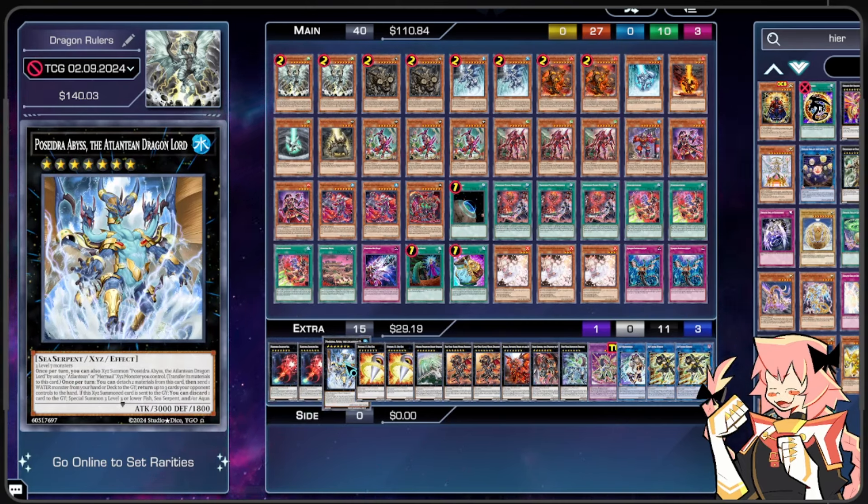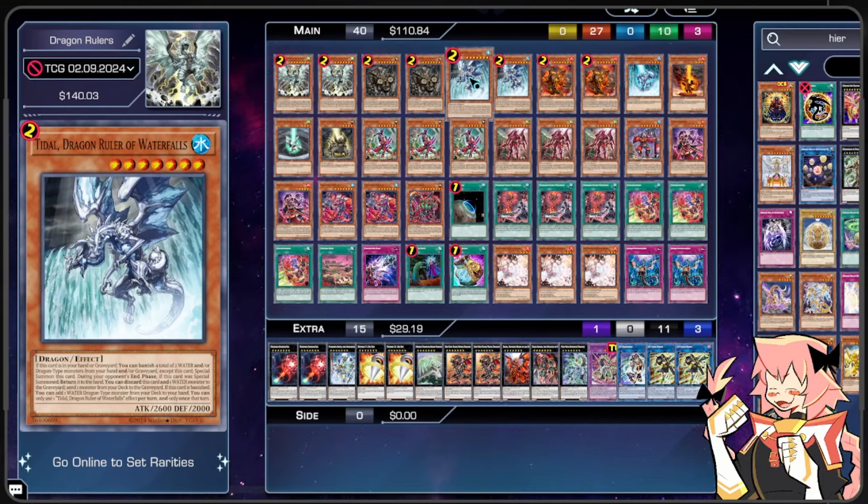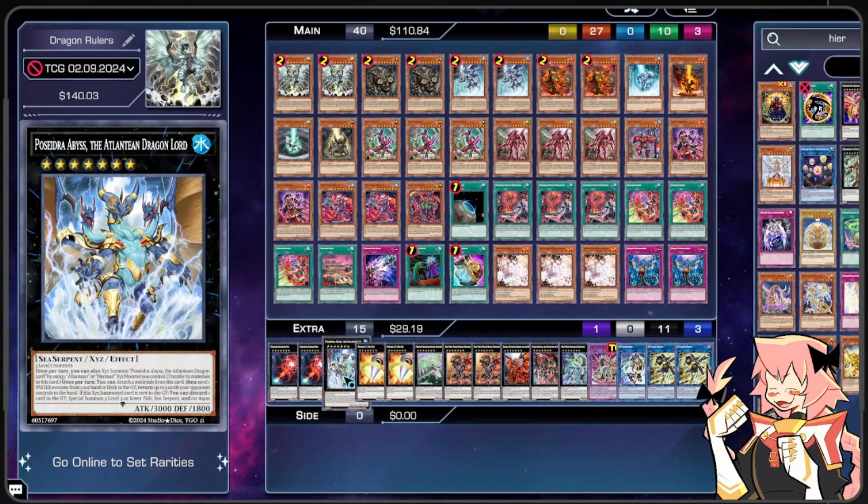We have 1 copy of Byssted Abyss the Atlantean Dragonlord. We need to use three monsters for this card, but it is quite useful in this deck specifically. Once per turn, we can detach 2 materials from this card and send one Water from our hand or deck to the graveyard to bounce up to three cards our opponent controls to the hand — that is non-targeting, non-destruction removal. And it also gets to send a Water monster from our deck to the graveyard. In most Kashtira builds there isn't any real Water you want to send, but in this deck we have Tidal — which is basically a free level 7 as long as you have other Waters or Dragons in the graveyard. So I think Byssted Abyss is a very fun card in this deck. Not necessarily sure if it's optimal, but it's a very cool card and I'd like to see more people play with it outside of Mermail Atlantean.